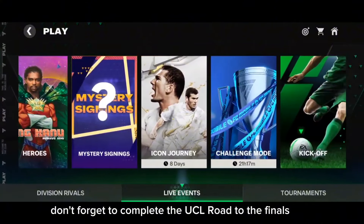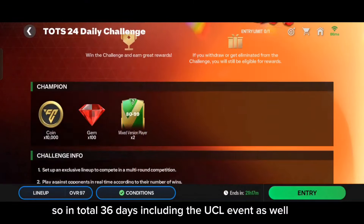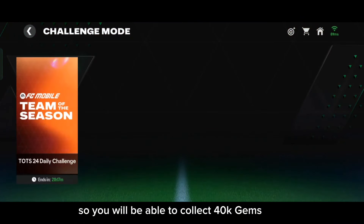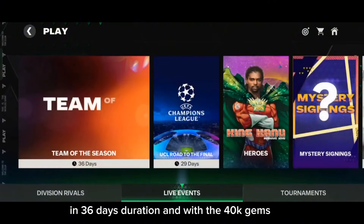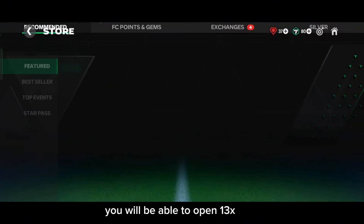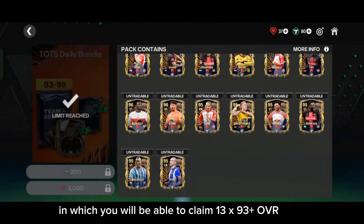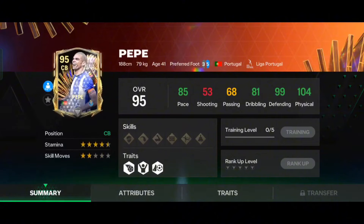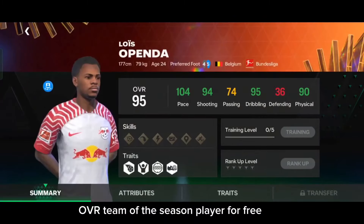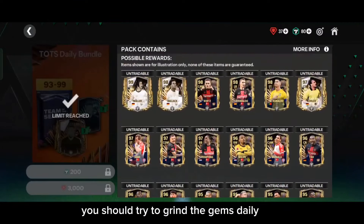By doing that you will be able to claim 700 gems daily. Also don't forget to complete the UCL Route to the Finals challenge, from which you can claim 3k gems. In total over 36 days including the UCL event, you will be able to collect 40k gems. With 40k gems you can open 13x Team of the Season daily bundle packs and claim 13x 93+ overall Team of the Season players for free.